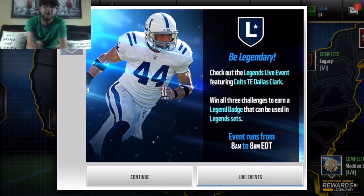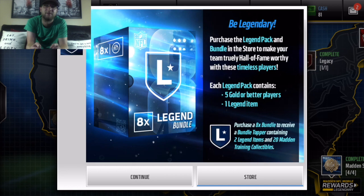Stop D-Nation. We have a new legend today — Dallas Clark who can get from the set — but there's still no pullable legends in this game. But there is, for the first time, legend packs that are here.